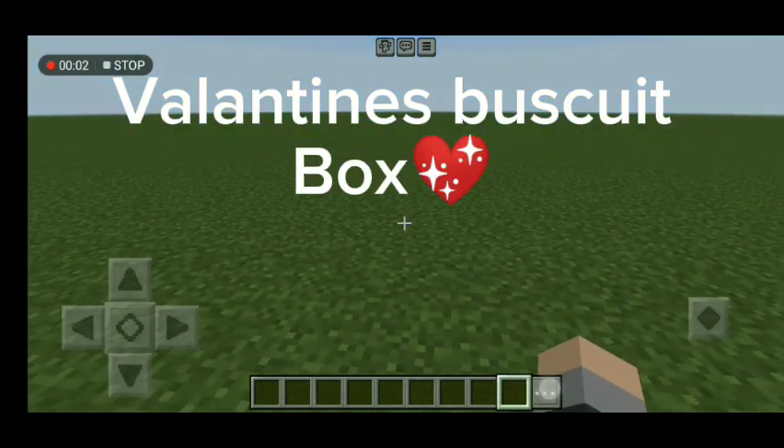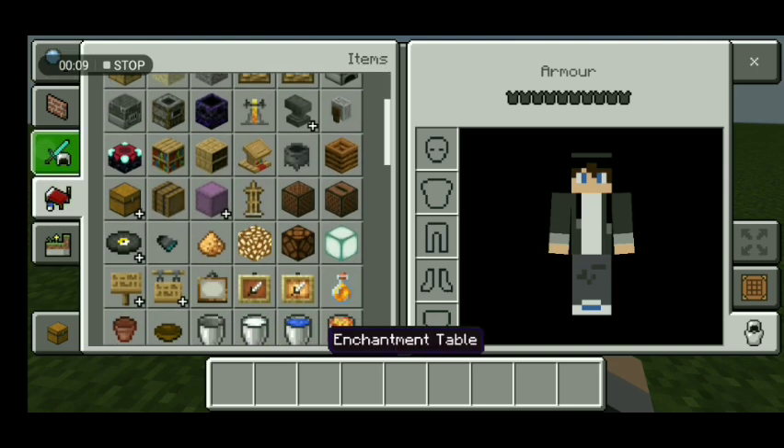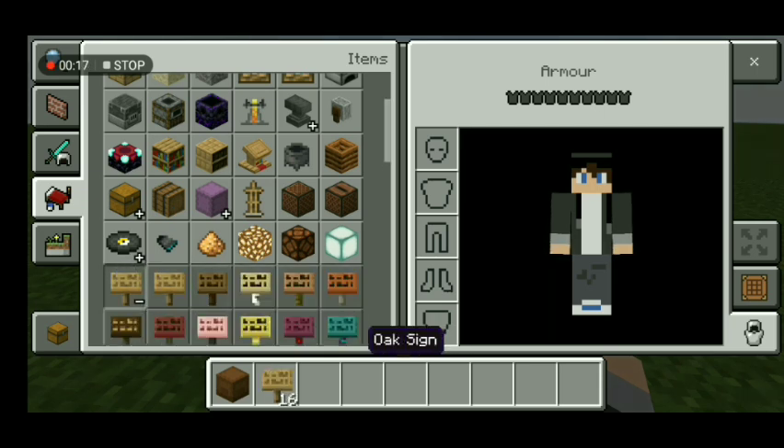Build hack number one: a Valentine's book. So what you would need to do — you would need a brown shaker box, or maybe you can pick red, but I prefer brown. An item frame, a glow item frame, or any original item frame, and any type of sign.